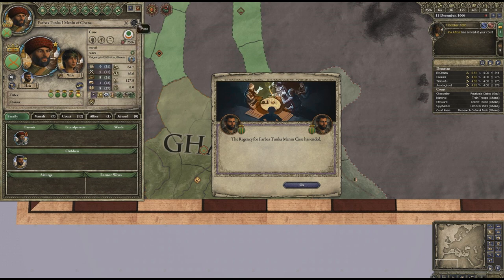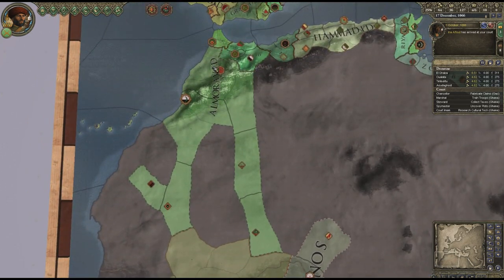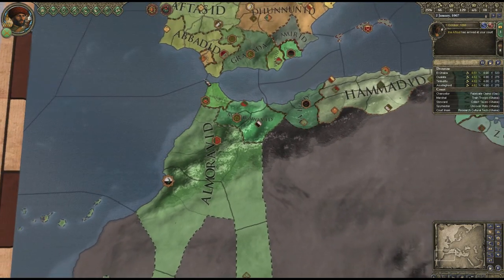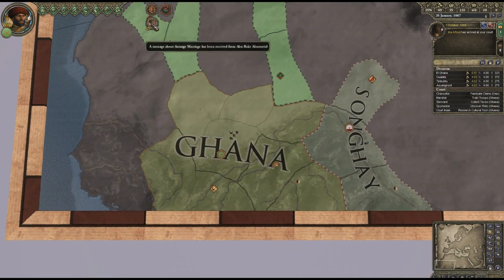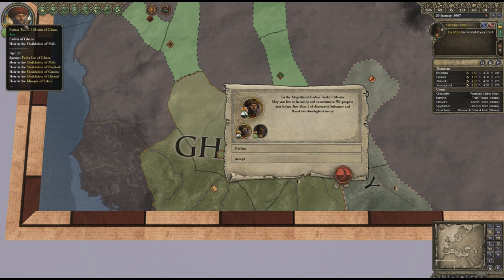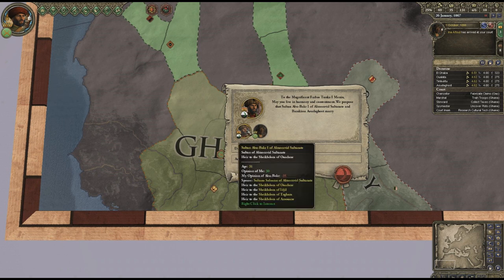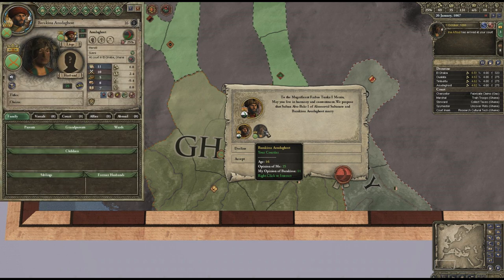My character's doing quite well now. A lot of these provinces are named something different to previous versions of the game. There's a request to arrange a marriage between my courtier and some sheikh from somewhere else - it's one of my random courtiers so I don't really see why not. The stats are passable so I'll go ahead.